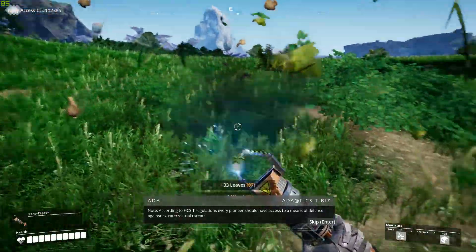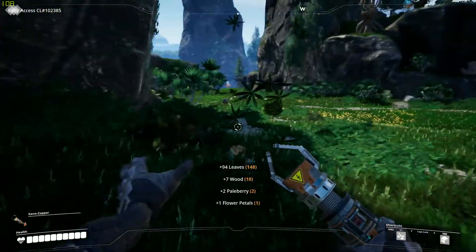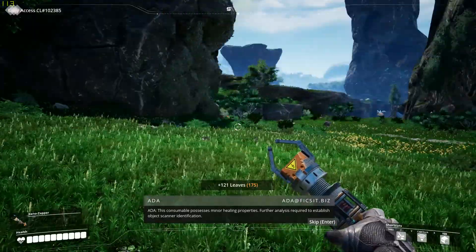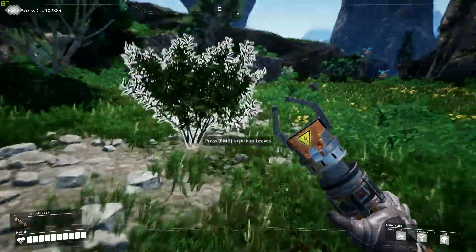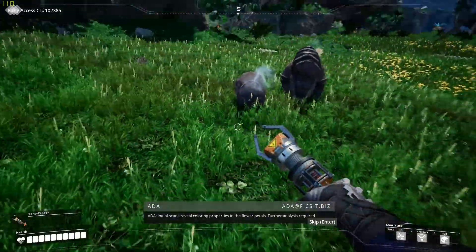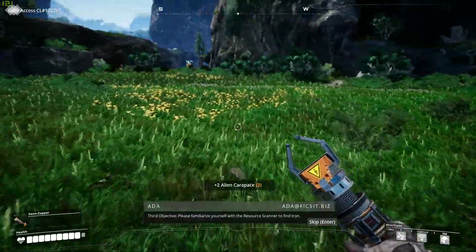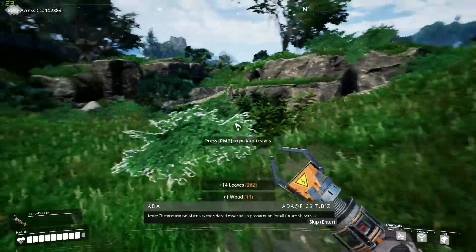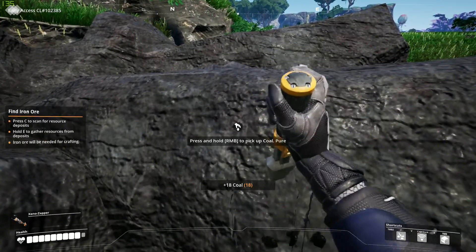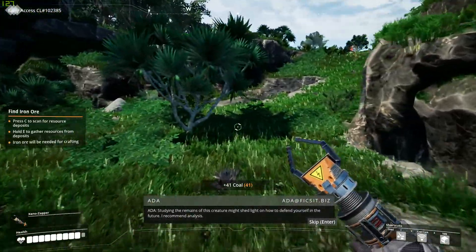This consumable has revealing properties — further analysis required to establish object scanner identification. Let's practice. Initial scans reveal coloring properties in the flower petals, further analysis required. Third objective: please familiarize yourself with the resource scanner to find iron. The acquisition of iron is considered essential in preparation for all future objectives. I found some coal. Studying the remains of this creature might shed light on how to defend yourself in the future — I recommend analysis.